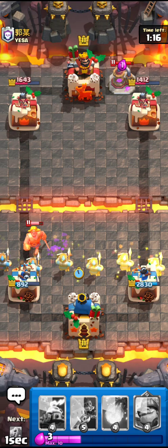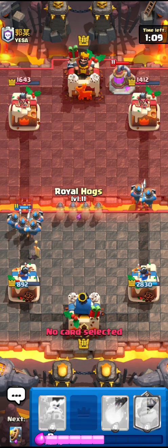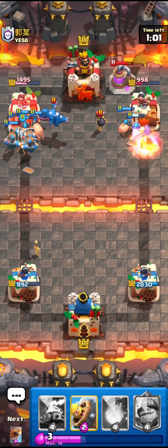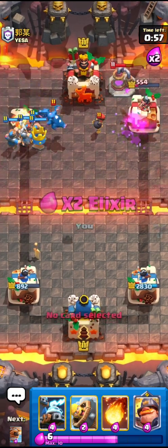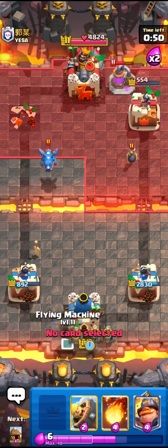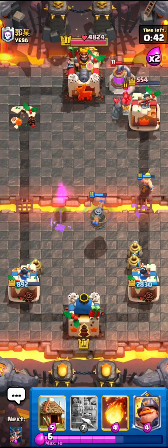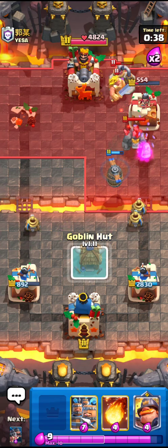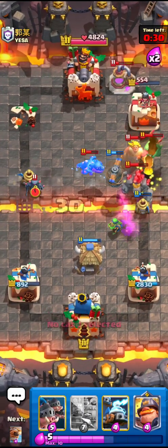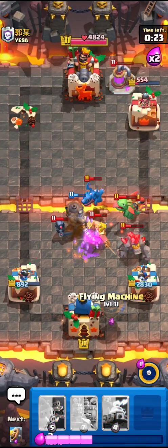Oh god, why did I miss that tile?! He's going to use his ability — go for the Recruits. Oh no, I can't defend it — I could have defended the Mini-PEKKA and this would have been my game but I'm choking myself. I can't do anything because of this — okay, okay, this is gone. I can't do this.